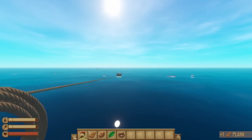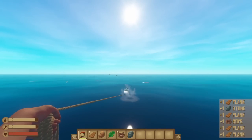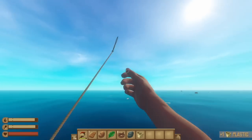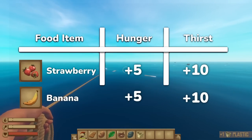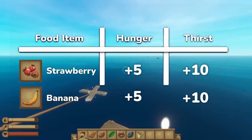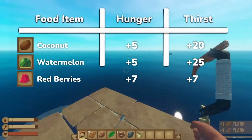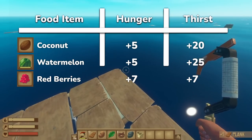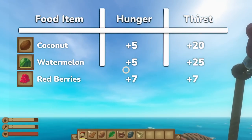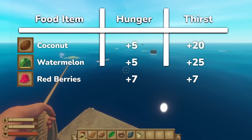It's also worth noting that Raft operates on a craving system, so the more full your hunger or thirst bar is, the less effective a given food is at replenishing that bar. So something with minimal returns, like strawberries and bananas that only grant 5 food and 10 water, become almost negligible the more full you are. The other kinds of fruits don't fare too much better, always granting 10 or less food, but at least they give decent water. Like a watermelon gives you 25 water per bite, and each watermelon lasts for 2 bites, so that's 50 water and 10 food per melon.